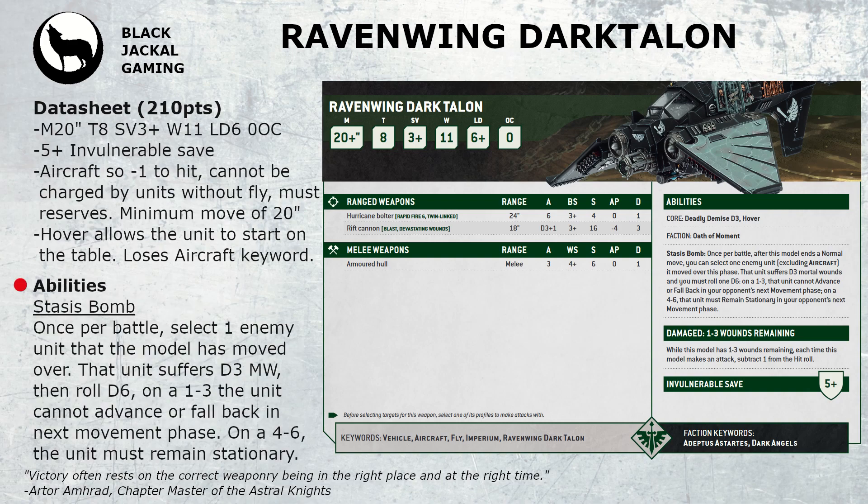The Dark Talon does have quite a nice ability called the stasis bomb. This allows you once per battle to select one enemy unit that this model has moved over. If you do so the unit suffers D3 mortal wounds and then you roll a D6. On a 1 to 3 the unit cannot advance and fall back, so it's quite a good little movement block. On a 4 to 6 it must remain stationary. This is going to be quite handy for stopping opponents from scoring primary and secondary, because you can target key units that are the only unit available to score that potential primary or secondary, pushing points away from your opponent.